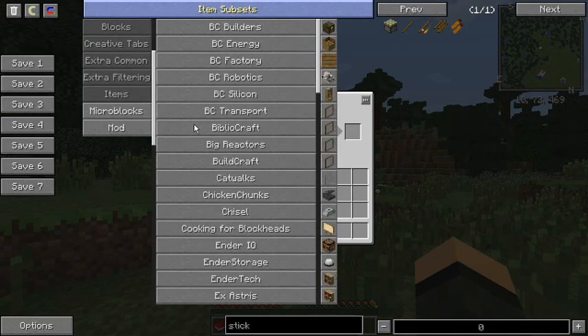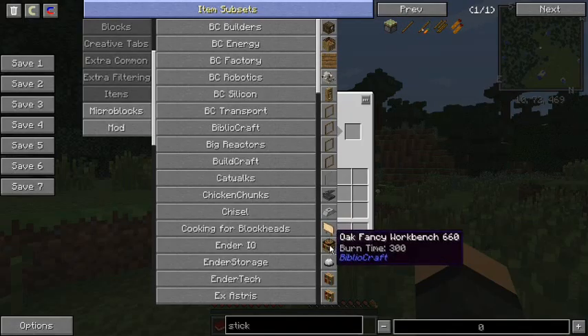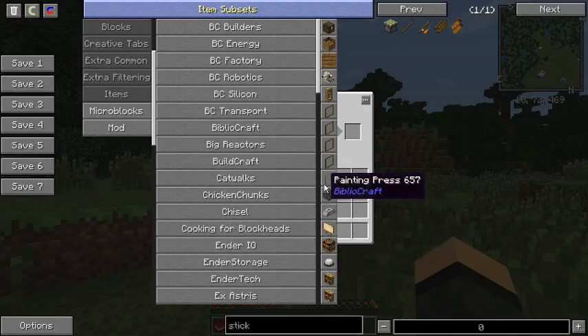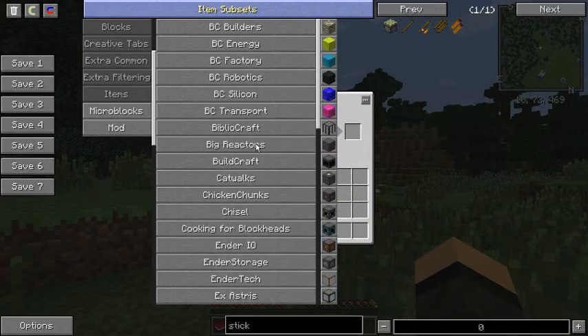Bibliocraft — bookcases and everything else, just a lot of fun decorative items. For God's sakes, there's a typewriter up here. Typewriters, printing press, sword pedestal, fancy signs, fancy workbench, desk bell — just little things that are fun. Big Reactors, because why not? Huge amounts of power — let's do it.